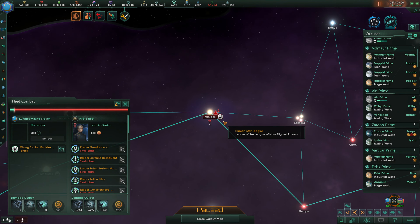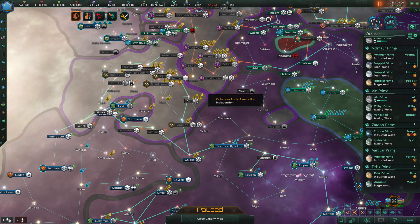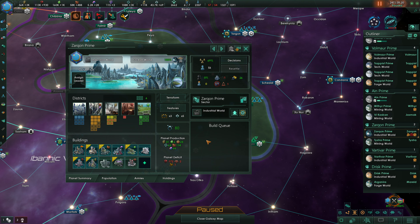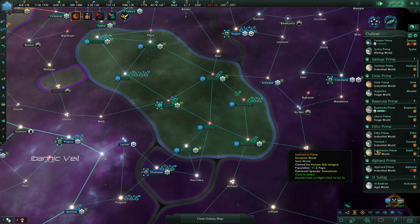Oh, this is the pirate fleet — yes it is. They can do whatever they want up there; we're heading up there with the juggernaut. So the industrial world here needs housing and a job. An industrial district will handle both of those, so we'll get that solved.